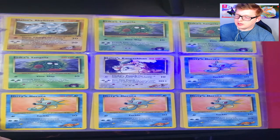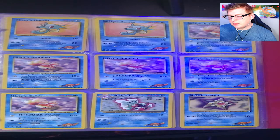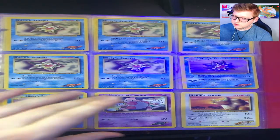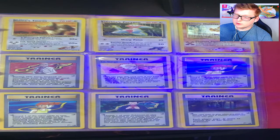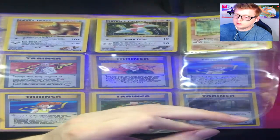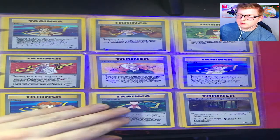Erica's Exeggutor, Koga's Weezing, Brock's Rhydon — which also had a double print. Brock and Erica really get all the love it seems. Erica's Tangela, Kangaskhan — they act like they didn't have enough fire types, they had a lot. Misty's Horsea, Misty's Goldeen, Misty's Seaking, Misty's Staryu, Misty's Starmie, Sabrina's Mr. Mime, Blaine's Tauros — Blaine's Tauros again, Sabrina's Porygon, and Blaine's Multi which is holographic and looks very beautiful, though the card is a little worse for wear overall.